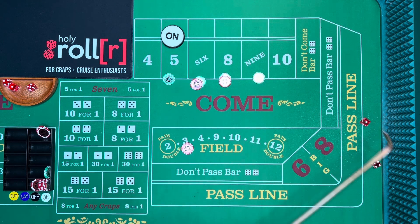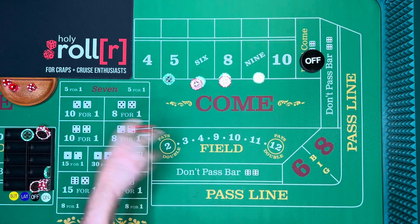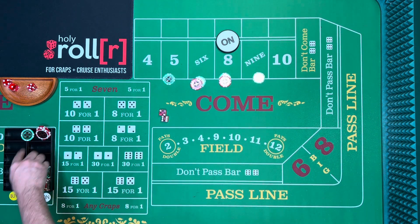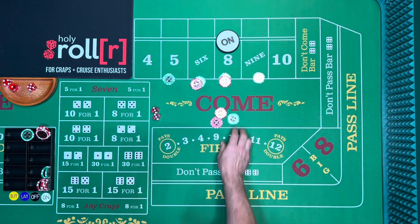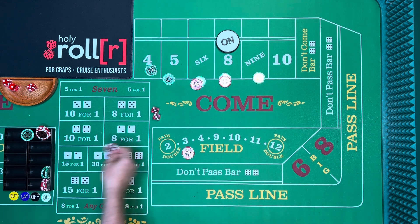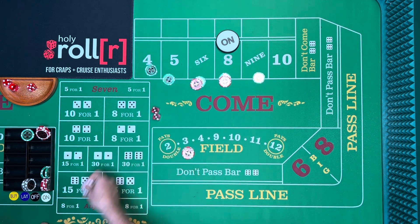There's a five — that's a winner, difference of twenty-five. We rack that. New come-out: the point is eight. We go back in the field. We put ten on the nine as a jackpot number. Then a six rolls and we consider buying the four. On Royal Caribbean, once you buy above fifteen dollars — like twenty — you pay a one-dollar vig up front, which is a commission for that bet.